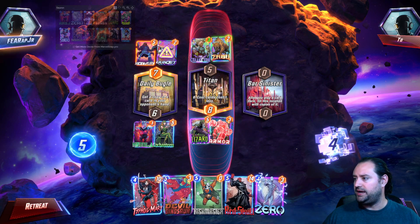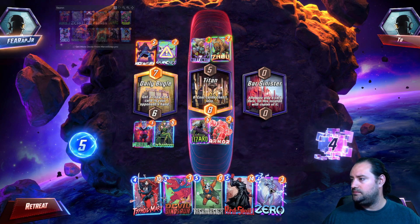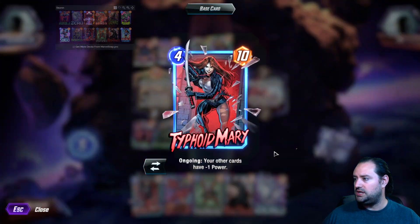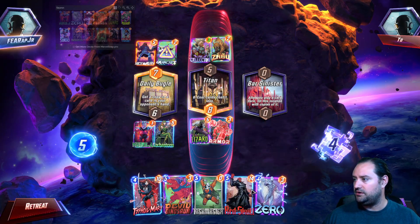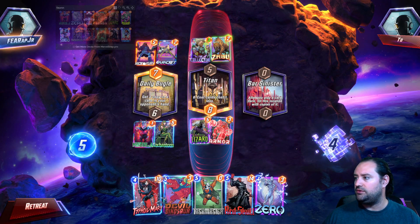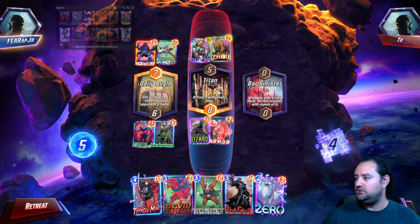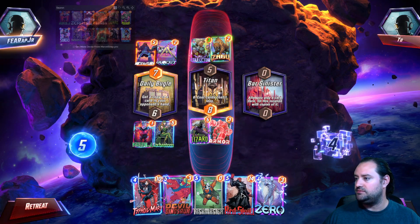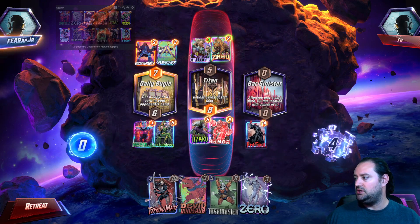We knew that was going to happen. Now we actually can Zero Typhoid Mary and get 40 power over here. Or we can go with — was that 52 points? 56 points at Bar Sinister. I think we should go with Red Skull.